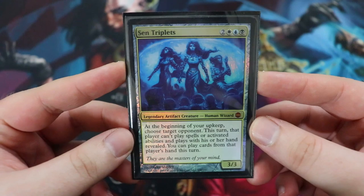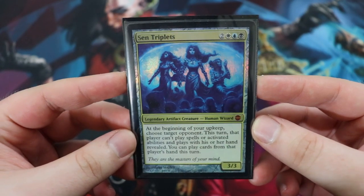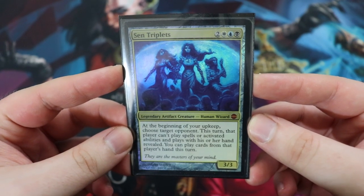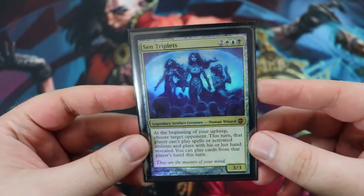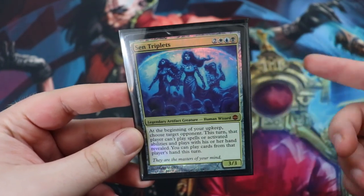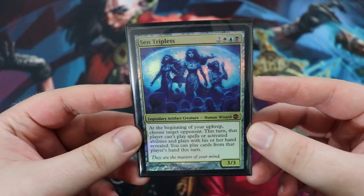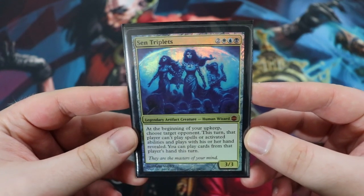The commander is Sen Triplets, the Daughters of Esper - a classic commander card. They're a 3/3 legendary artifact creature human wizard for two of any and then esper colors: white, blue, and black. At the beginning of your upkeep, choose target opponent - this turn that player can't play spells or activated abilities and plays with their hand revealed. You can play cards from that player's hand this turn. The deck runs a lot of controlling elements and mana sources of any color so we can cast our opponents' spells.